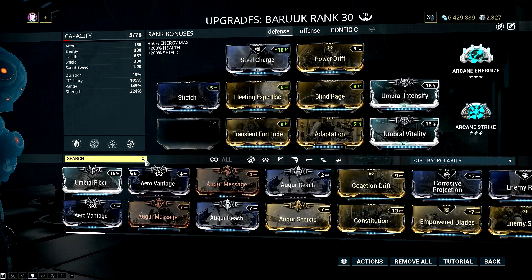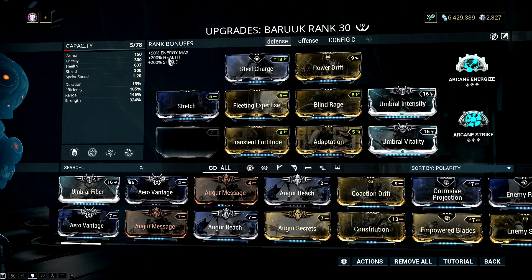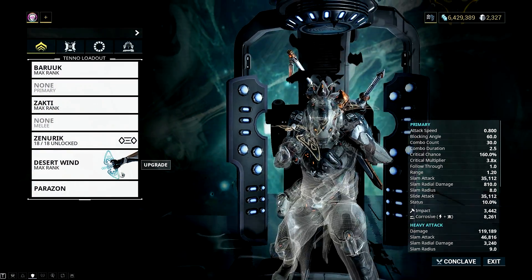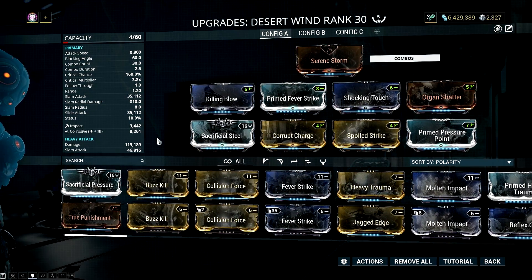Last but not least, Steel Charge is a must, since this mod allows us to reach that 100k-plus damage for heavy attacks on our exalted fist. Now let's move on to his Desert Wind. As you can see, I'm focusing on a heavy attack build on his exalted fist.